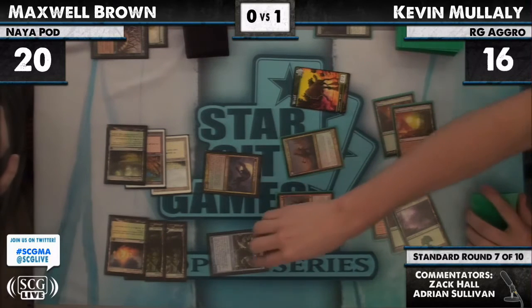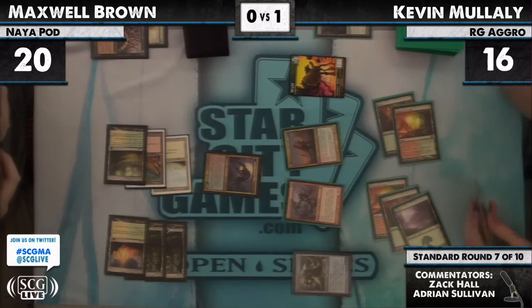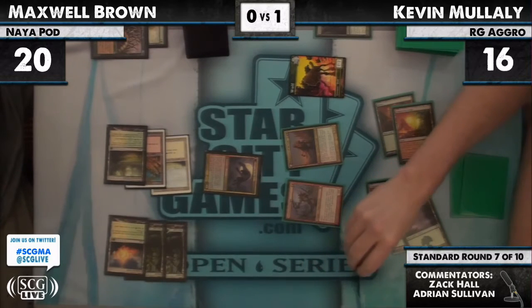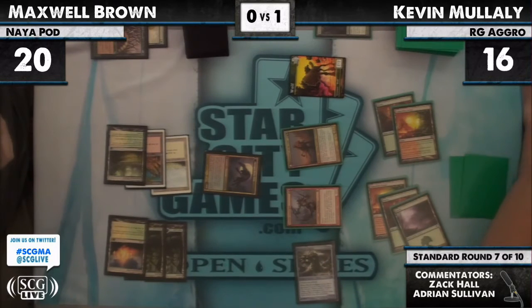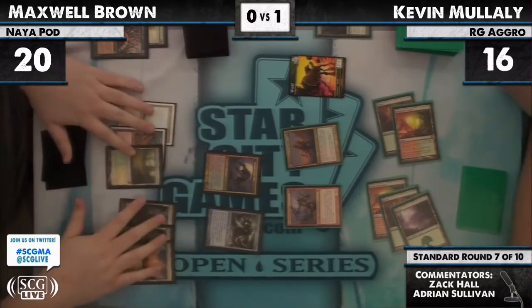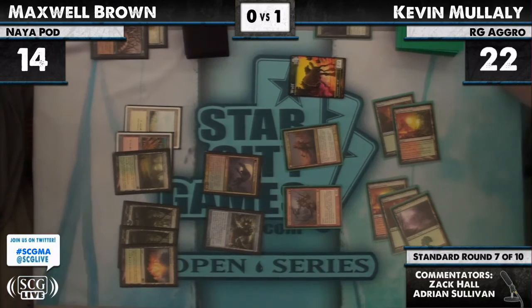And here come the Conscripts — sadly all you can really do is briefly take it, attack, and gain some life, knowing it's going to be undone in a moment. Zealous Conscripts versus Worm Coil Engine just doesn't do a lot. In comes the Worm Coil — temporarily getting a little life sucked away from Maxwell Brown, which will be undone in a moment. Now Max gets to untap.